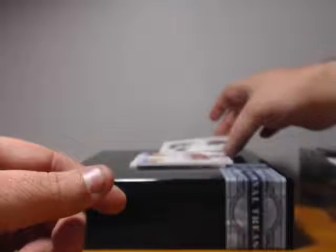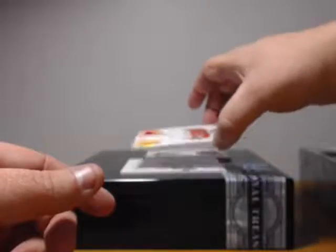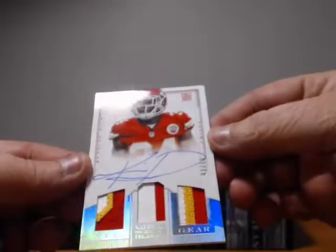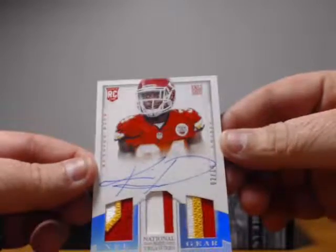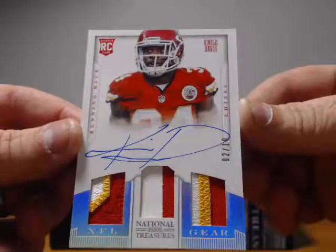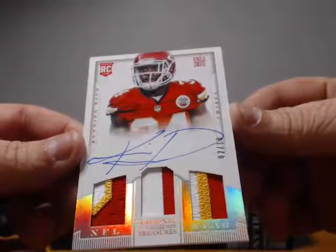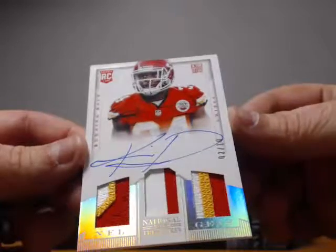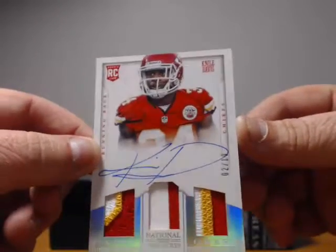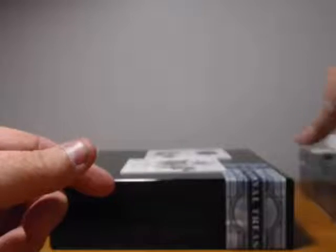We got a one-of-one — we'll show that last; even my dog's excited. We got a two-of-ten auto relic for the Chiefs — Davis, two of ten. Nice looking patches there, some numbering, some lettering. That middle one looks like the inside of the numbers. Pretty good — nice looking patch auto, two of ten Chiefs, going to Dave.